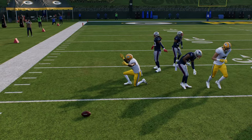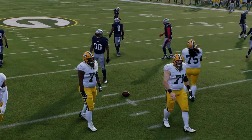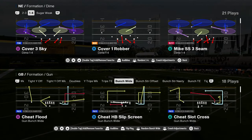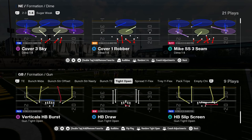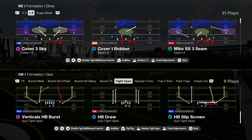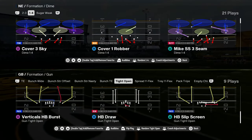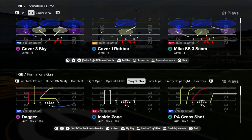You have tight open, which I think is an underrated formation. You just have a lot of good three-by-one options — you have trips, bunch tight end, bunch nasty, bunch strong offset, bunch wide. You should have some really cool combinations of formations in this playbook. Tight open is going to get a lot more of a look this year and has a lot to offer in terms of beating man coverage consistently.